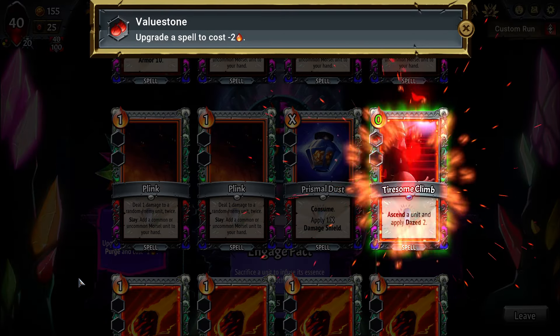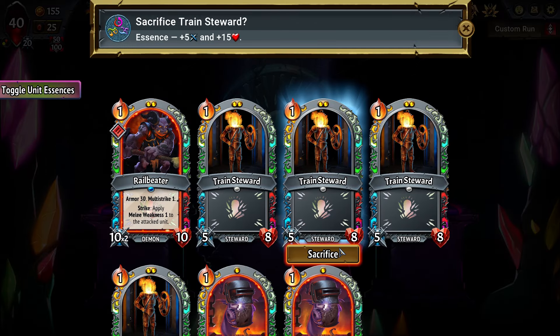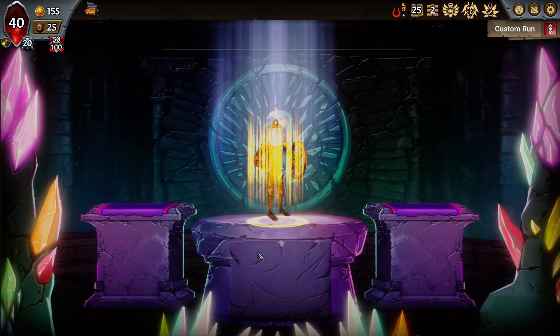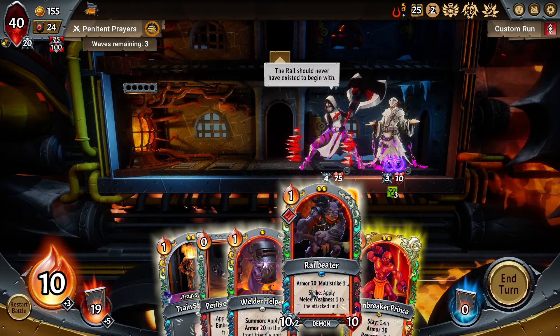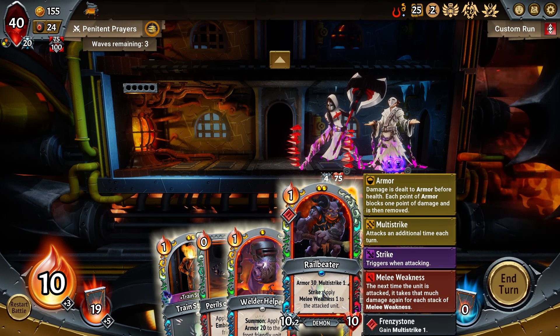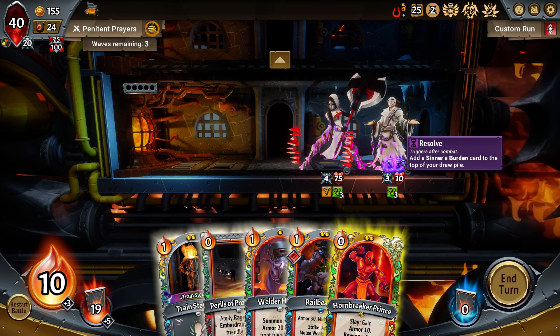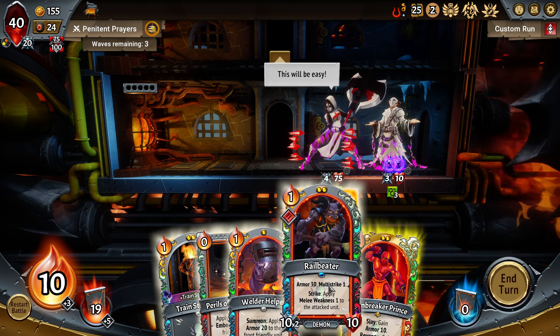Let's go ahead and minus two our Tiresome Climb. Amazing. We're going to start getting rid of Plinks because past these early rings, they are junkier. I'm going to do Train Steward into Train Steward. I'm going to leave the Imp open for a later infusion — maybe get Transcendive, maybe get some other good imps. We could theoretically play bottom, but because of the sap — that's three saps, so that's 4, 8, 12... 30. No, that's not enough.